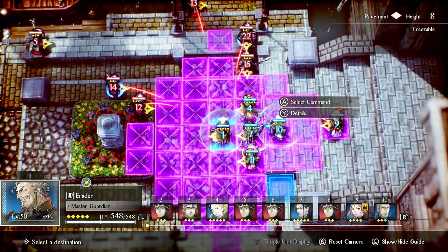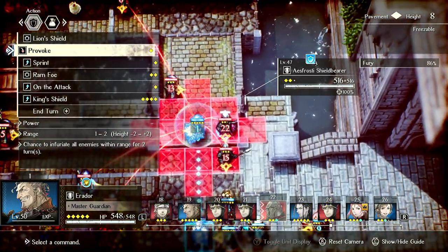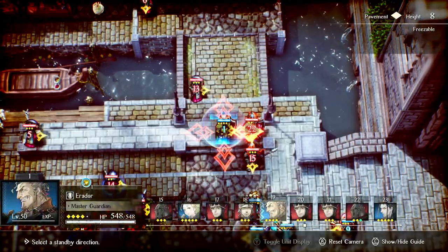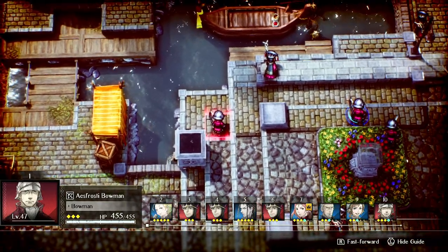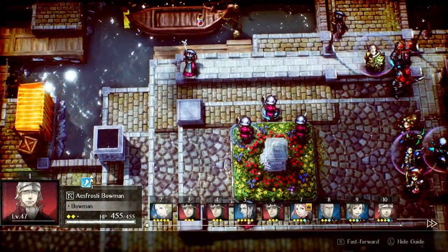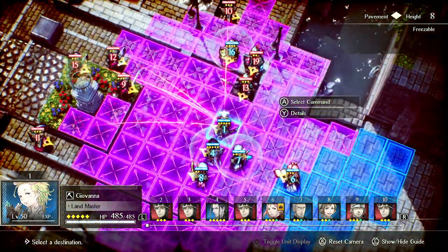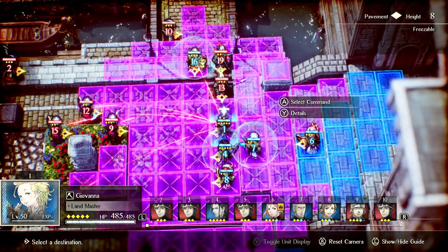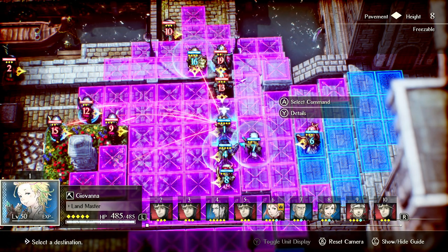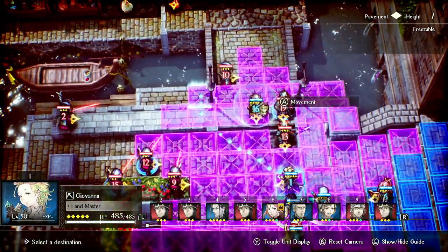Giovanna can be in danger when committing to a position. When she pushes up, she can be in a lot of danger. One way to get around that is to throw a Res Earring or Jela Res on her. This lets her be a little more risky than she could be normally and allows you to consistently get Trekking off.